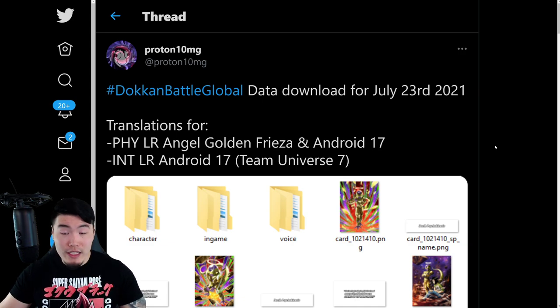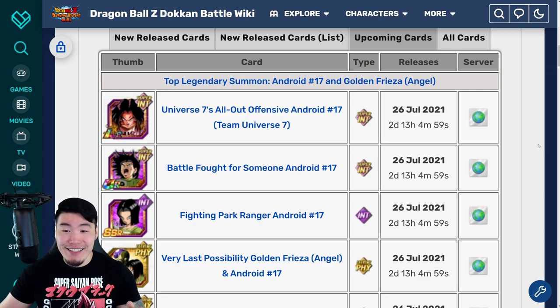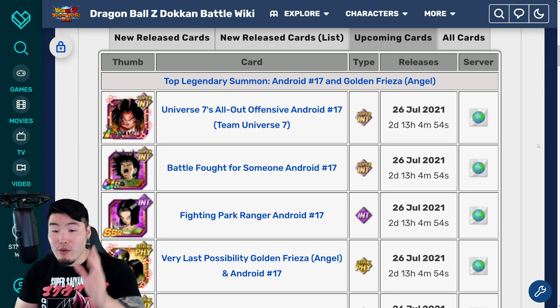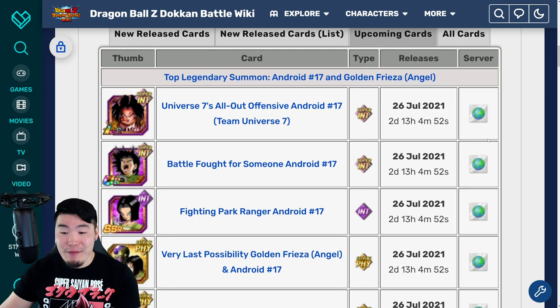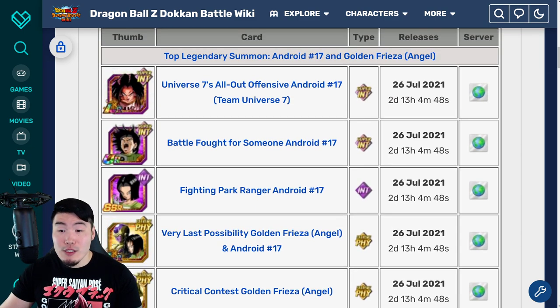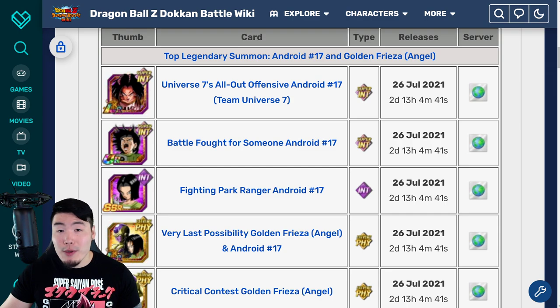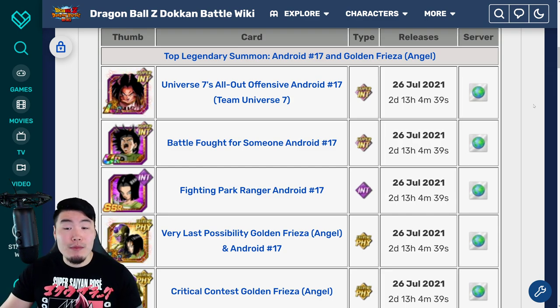If you need a simpler way to understand it, go to the Dokkan Wiki — just Google Dokkan Wiki, click the first link, and it'll give you a countdown to the actual time these guys drop. At the time of filming it is 2 days, 13 hours, and 4 minutes away. By the time I drop this video it might be around 2 days and 12 hours, but either way we're about 2 and a half days away.